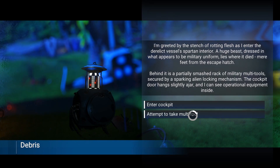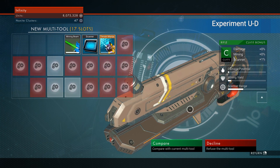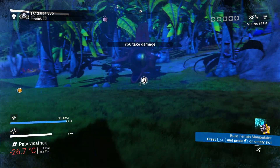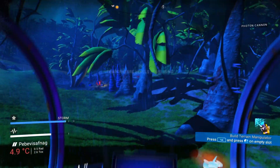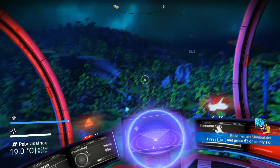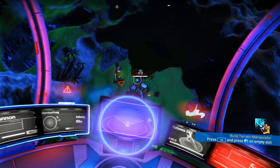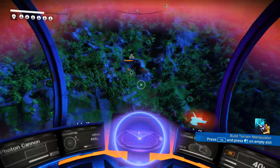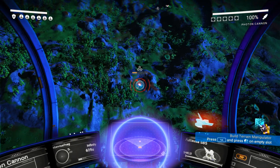There was an attempt to take a multi-tool, but it was bad again. That was a waste of time. Let me give some advice: while in space or in the air, just shoot the crashed ship. You'll get materials off it and it won't appear on your radar anymore - so let's do it pro style.